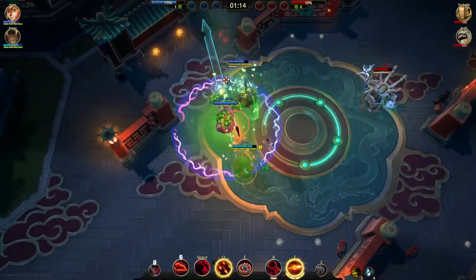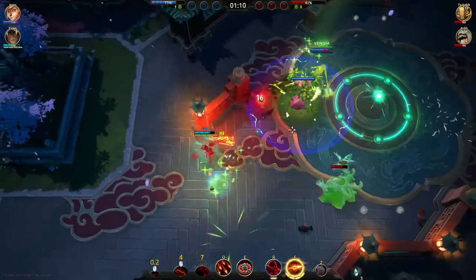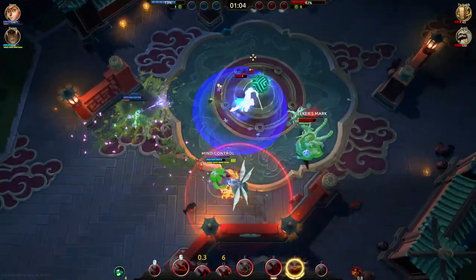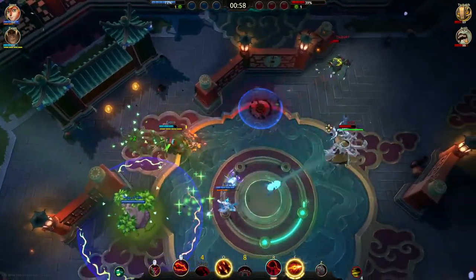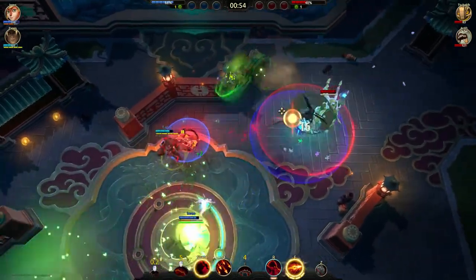The second rule: the channeling. Every counter has a 1.2 second channeling duration if you don't cancel it. This is simple — just don't attack them for the duration. And some champions like Jemong can actually counter the counters by right clicking a split second after they start the counter. Since his right click has a 1 second charge time, this will hit them as soon as the counter ends.